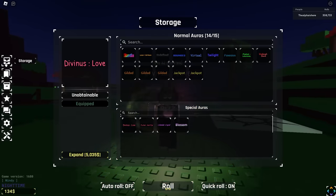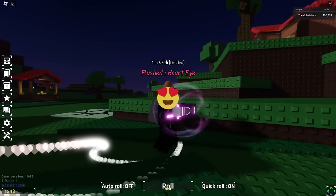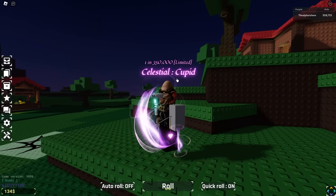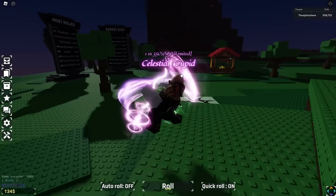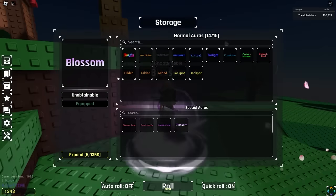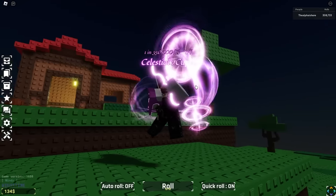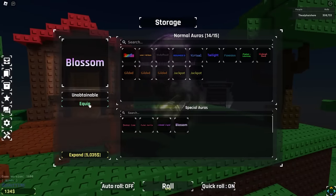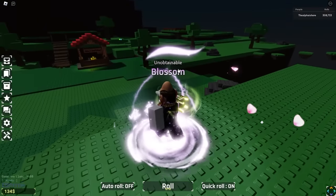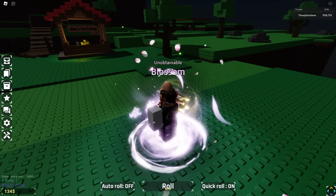He's also got a Flush Lobotomy, Undead Devil, some Gildeds and Jackpots. And what is this — Special Auras? This guy must have been playing for some time because some of these look like older limited auras. On my account I only have Divinest Love, but he's got Flushed Hard Eye, Celestial Cupid, and Blossom — which says 'Unobtainable.' Blossom and Celestial Cupid are actually really cool. I have no clue how he got these two. That is the 300,000-roll account.